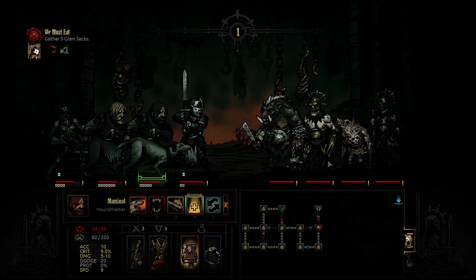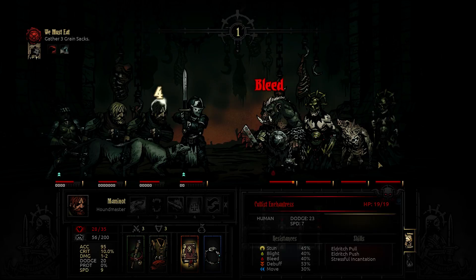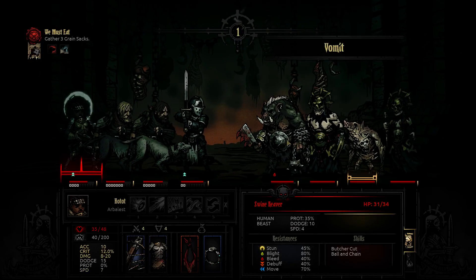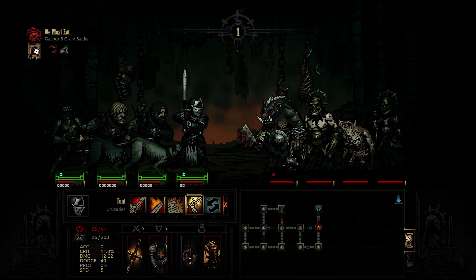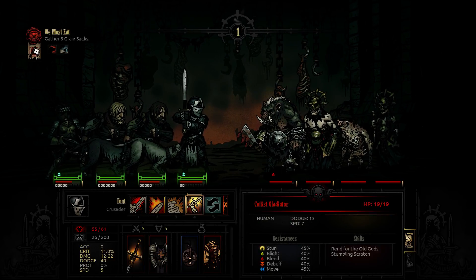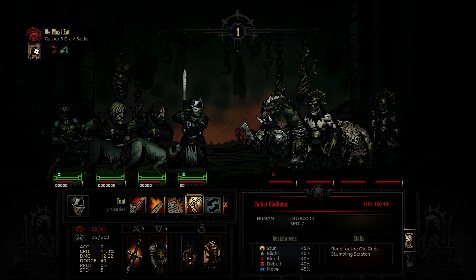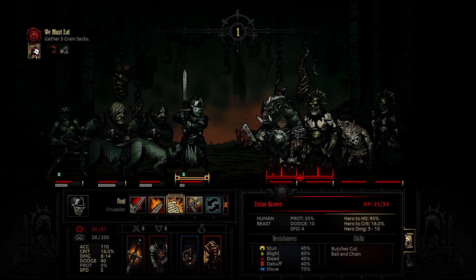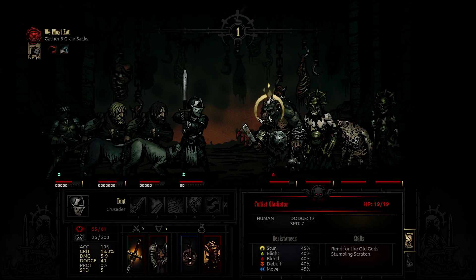There might not actually be a fight in the last room, because sometimes it's just that quest item in the rooms. Whoa! Everyone dodged. Sometimes it's just that quest item in the rooms. So what can we do? I think a stunning blow wouldn't be bad on this guy in the front.